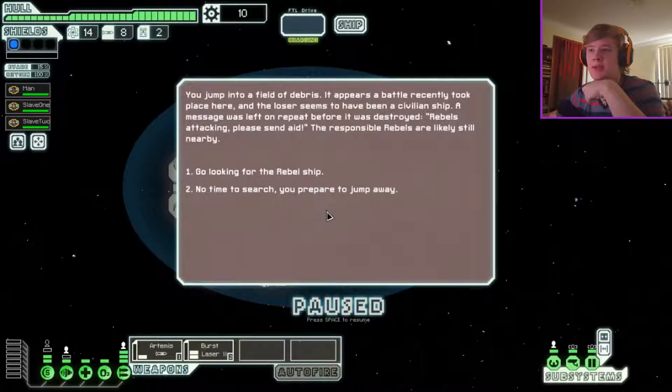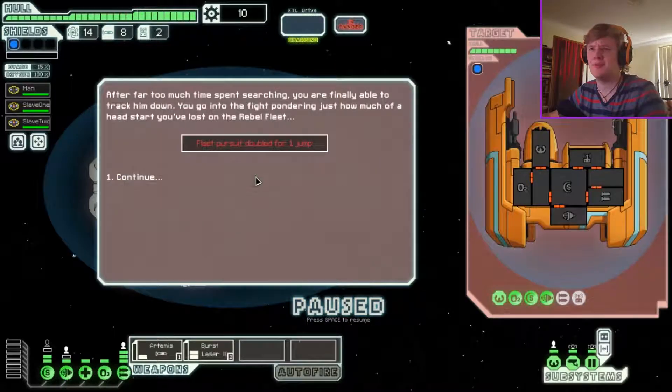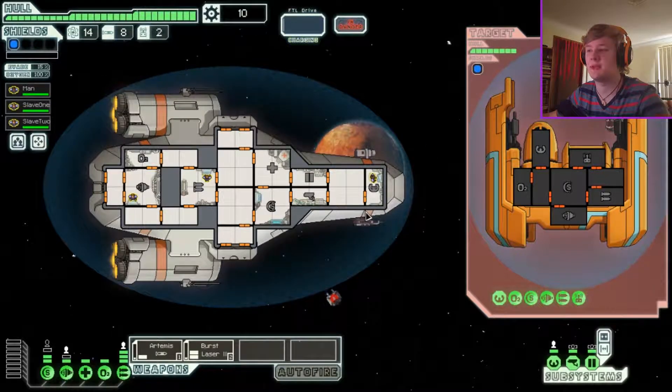You jump into a field of debris. It appears a battle recently took place here and the loser seems to have been a civilian ship. A message was left on repeat before it was destroyed: rebels attacking. Please aid. The responsible rebels are likely still nearby. Let's go look for the rebel ship. After too much time spent searching, you're finally able to track them down.